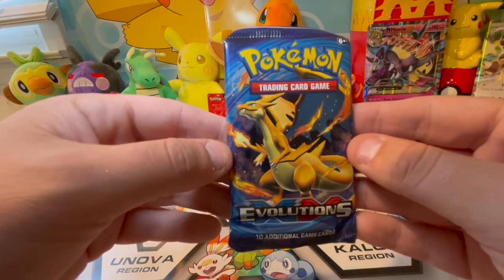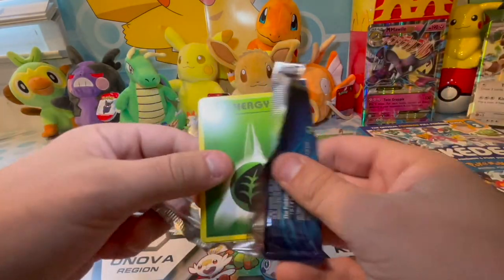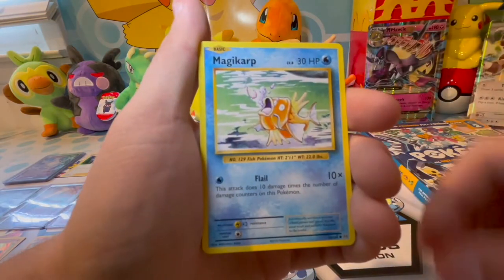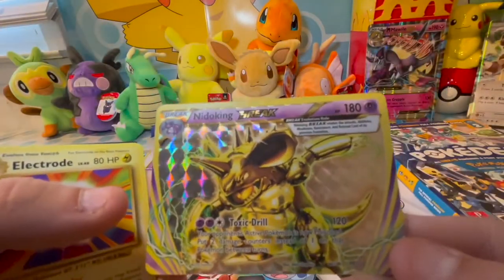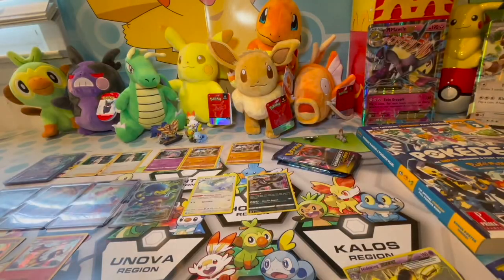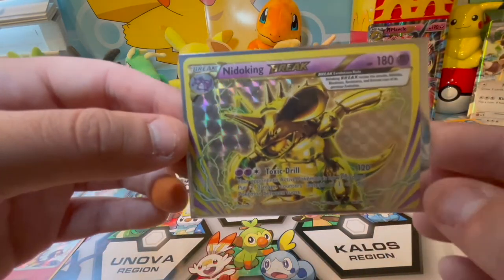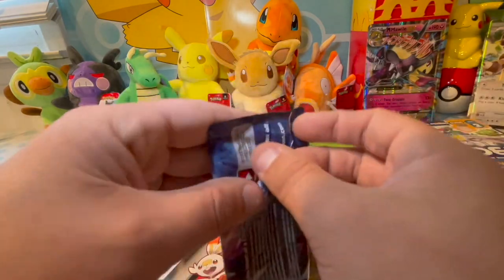Now onto a Charizard-artwork Evolutions pack — let's go, can we get a Zard? Pack contents: energy, Oddish, Vulpix, Electabuzz, Magikarp — and a Nidoking Break! Plus an Electrode rare. Been getting a lot of Break cards lately. Let me know in the comments if you like these Break cards — I'll send a bunch out to early supporters if you want them. Just subscribe, like, and comment to be in the end-of-video giveaway.